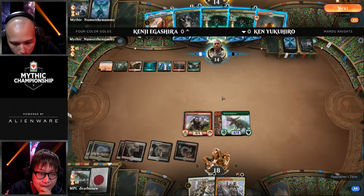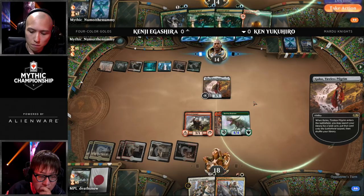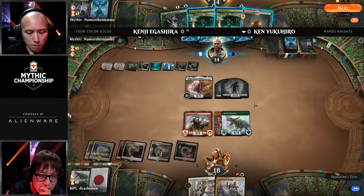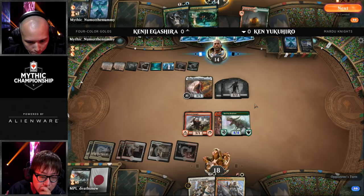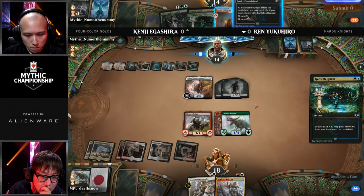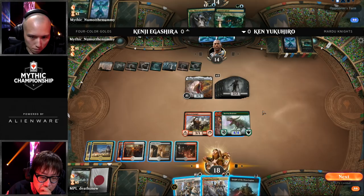So he's going to go in the middle — play the Rimrock Knight, equip the Embercleave, and then pass the turn back with Acclaimed Contender and Inspiring Veteran. If you go Veteran into Contender, it's a nice follow-up in case he gets a sweeper. Kenji might be doing a good job of coming back here. That Crisis found him another Golos — he now has two Field of the Deads in play. He's going to play a Gruul Guildgate, and he could even Growth Spiral into another land potentially.